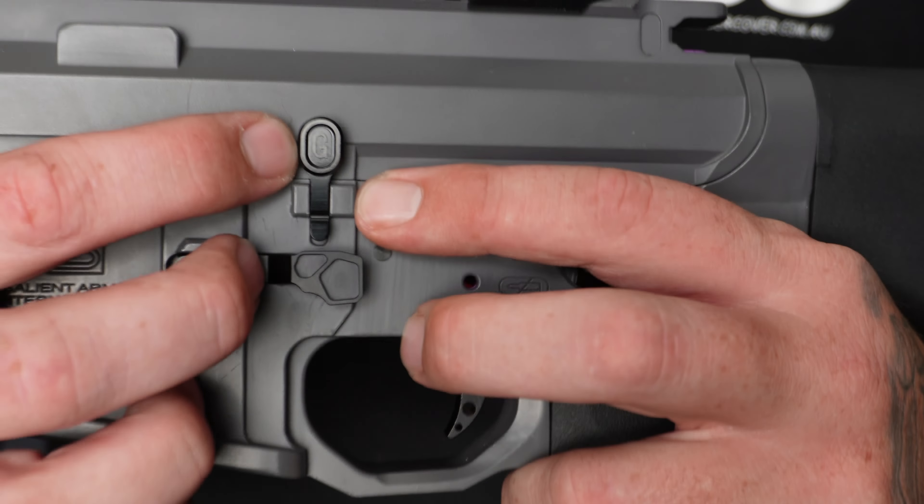We also have a GBU bolt catch, a GBU fire select, the GBU curved speed trigger, and we have a mini M16 buttstock. The pistol grip of choice on this one is the Amoeba pistol grip. This does have 12 to 1 gears inside, your SHS piston reverse latch, a bigger MOSFET — all the absolute great stuff is inside of this here.